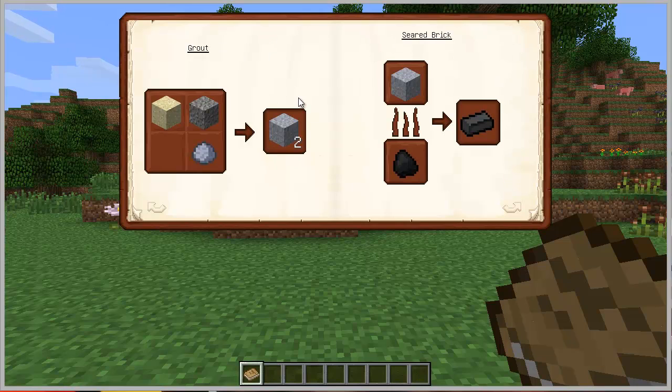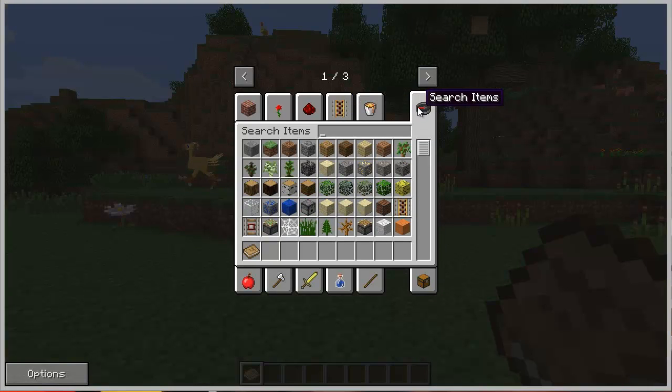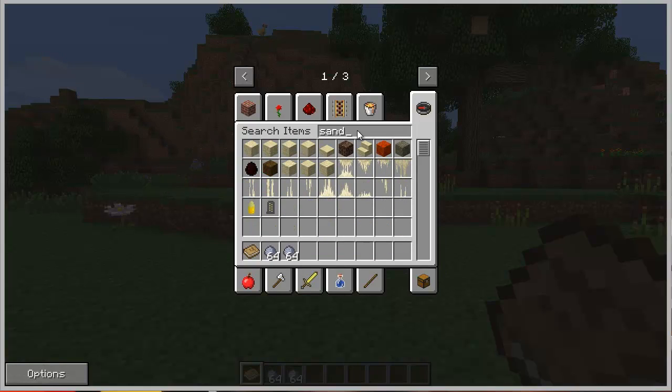Something that is really, really important to start is grout. Grout is made by sand, gravel, and clay. First thing to do is to gather at least — I would advise you guys to get at least two stacks of each one. Clay is very easy to get; completing two stacks is really, really easy. So I'm going to have here clay — two stacks of clay, sand, same thing.